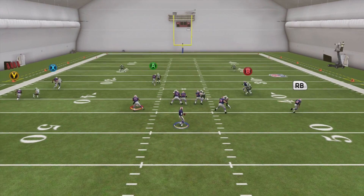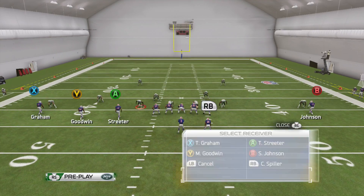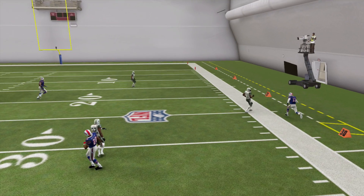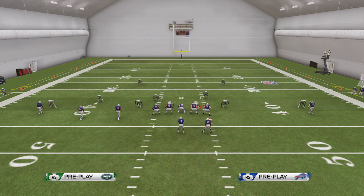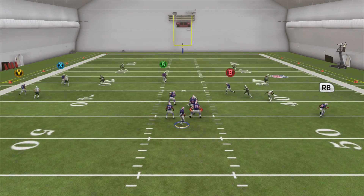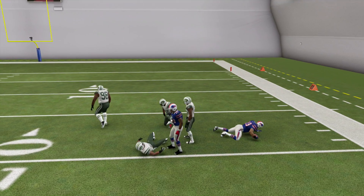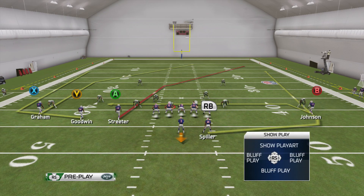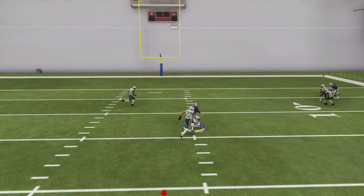A lot of times against man, though, you're going to be looking for that deep post on the left or the cross over the middle. Another option you can do if you want help to beat man is deep out the right receiver, and you're going to now have that option against man coverage. This is really great against max coverages because you're attacking the middle. The wheels are going to be covered most of the time in man anyway, so your two reads are the post and the deep crossing route.